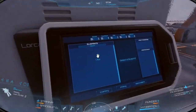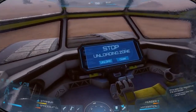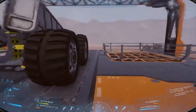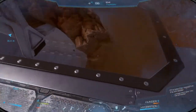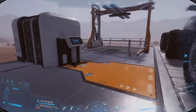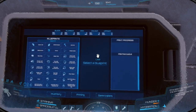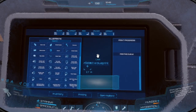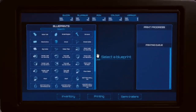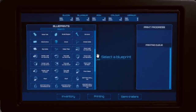I head back up to the powered shredder — take a look at it and it no longer shows that big red unpowered indicator. On the display panel I can now click Unload, which plays a cool animation of dropping the rock into the shredder. Once it finishes processing, a new task appears: print the parts required to build a battery device.